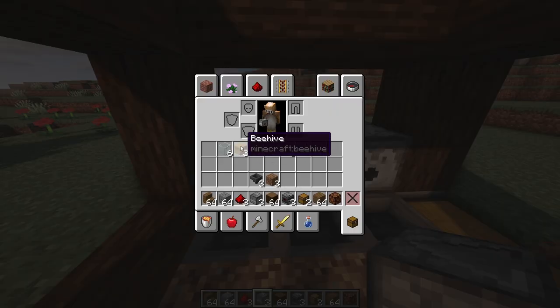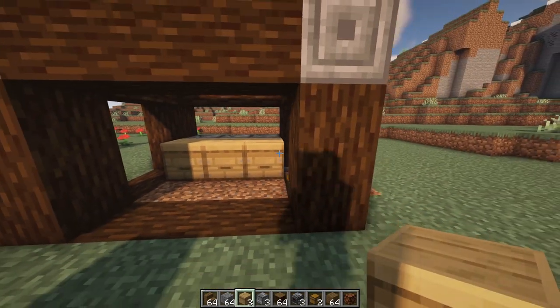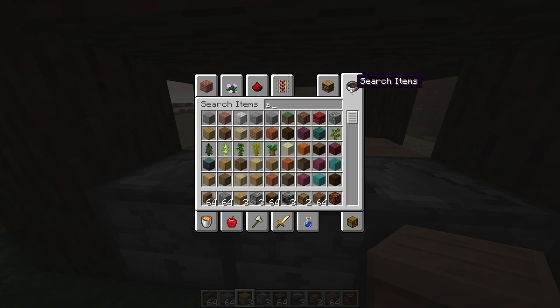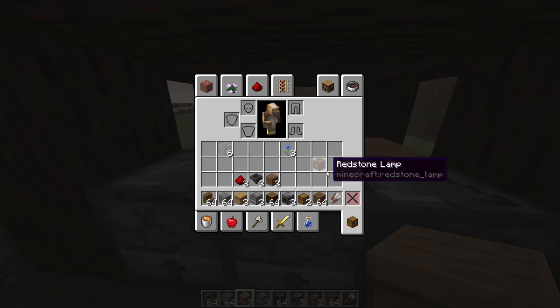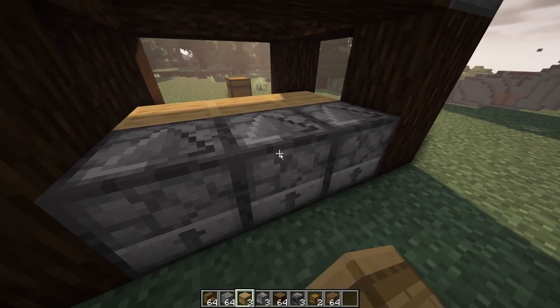Go ahead and grab your dispensers and place them behind the hoppers. Then grab your beehives and place them in front of the dispensers. Come around to the back and place a bunch of shears into the dispensers. You might need some iron for this — if you have an iron farm, you should be set.